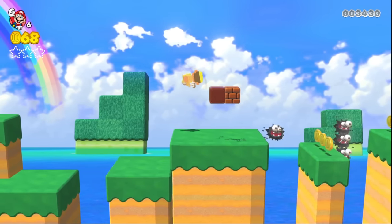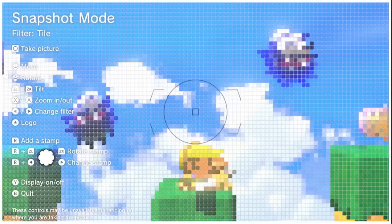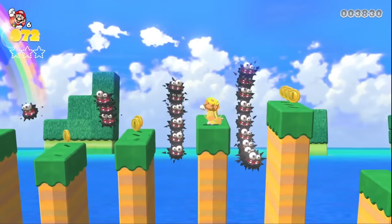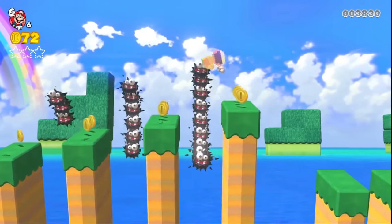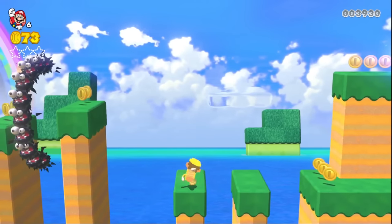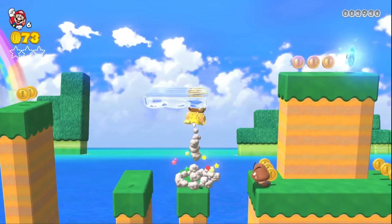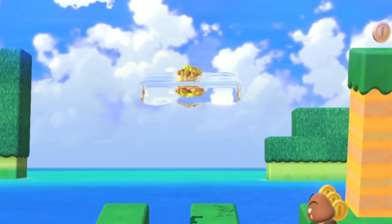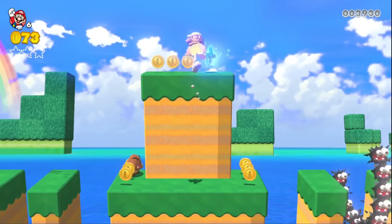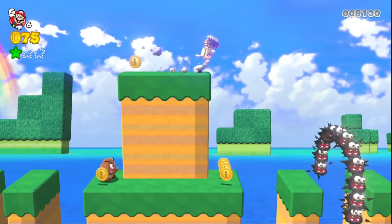I didn't know that Mario could turn into a cat! I pressed the wrong thing in the filter — this is so strange. These fuzzies — get out of here! I managed to clutch without that. That cat thing came in so clutch. I see that there's a hidden cloud which I can just climb up this wall to collect the green star. Very epic — we're one away from evolving again.